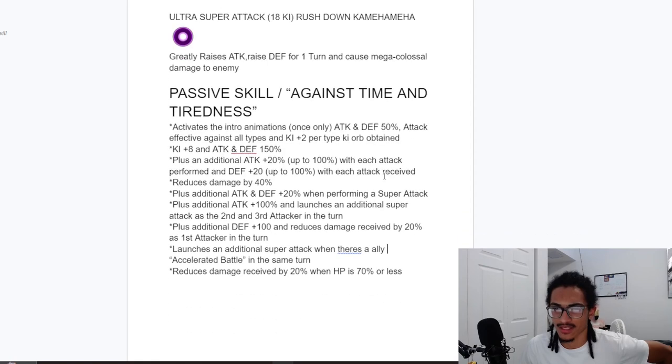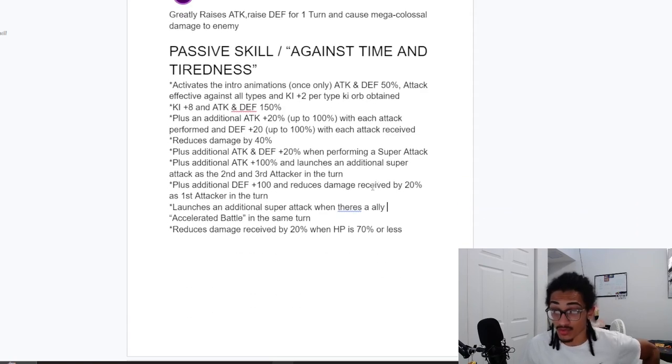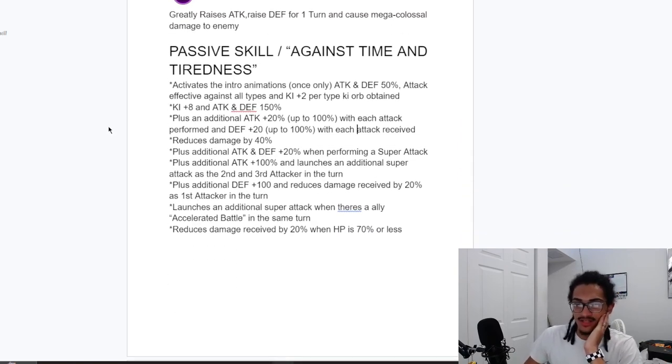He made this in 2022, and for a 2022 unit he doesn't seem too shabby. Could he sit in the first slot? If he sits in the first slot, he's going to have up to 60% damage reduction as well as 50% attack and defense, plus 150% attack and defense right here. He'll build up defense and attack while performing and receiving attacks — 60% damage reduction while building defense with each hit received.